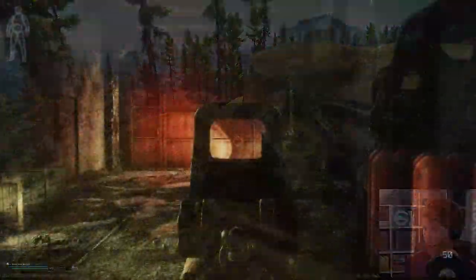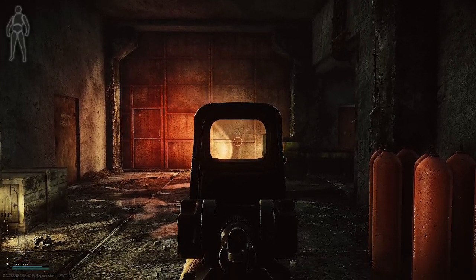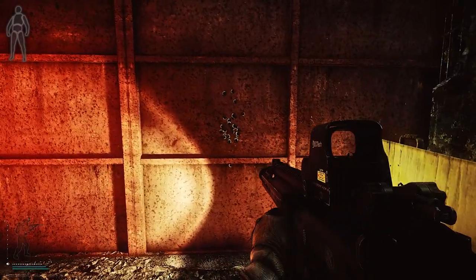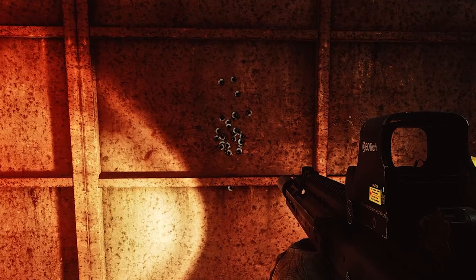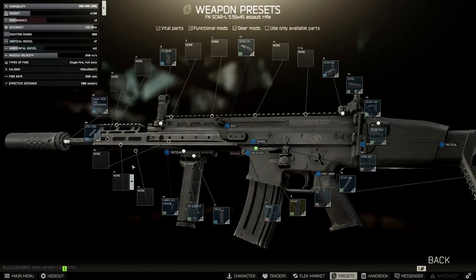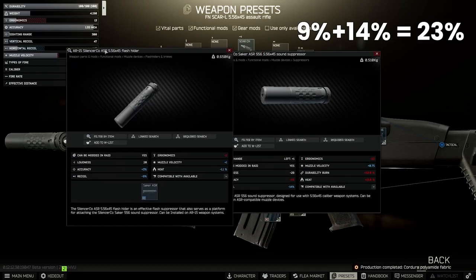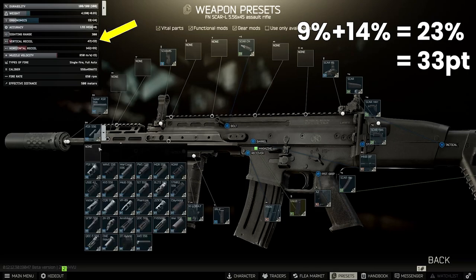We can see from testing it out that it still performs pretty well. Clearly you can use a different vertical foregrip, because the RK2 only removes three recoil versus the AFG M-LOK style attachments, but I just put it on there for comparison's sake. Most of the heavy lifting in terms of recoil improvements comes from the Seiko suppressor — we get 9% from the compensator and 14% from the suppressor, which together takes 23% of the base recoil off, contributing towards 33 points of reduction on the SCAR by itself.